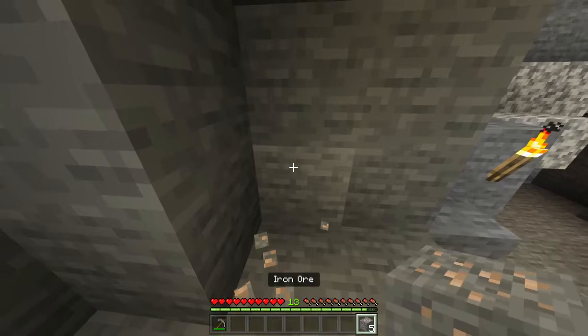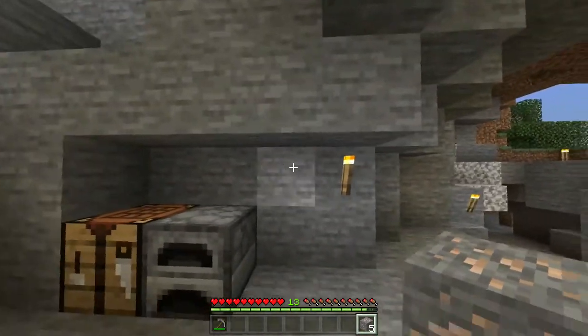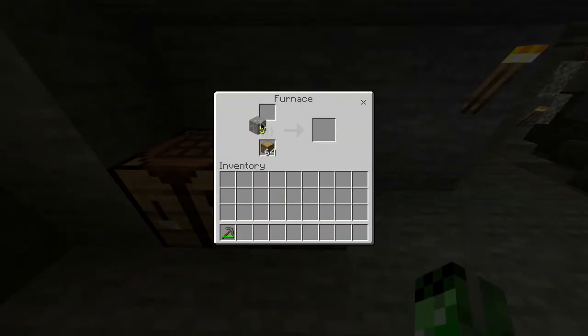Five pieces of iron ore just like this, and you can use your stone pickaxe to mine that out. Once you've got five pieces, you want to head into your furnace and pretty much put them in the top slot with any type of fuel source at the bottom, and you pretty much want to wait for this to smelt.